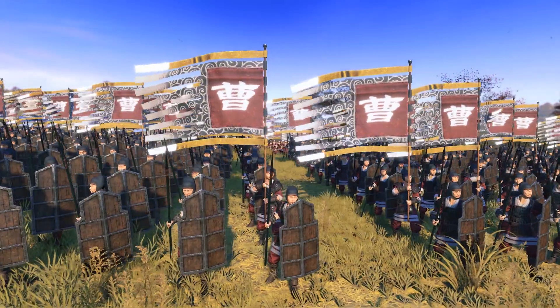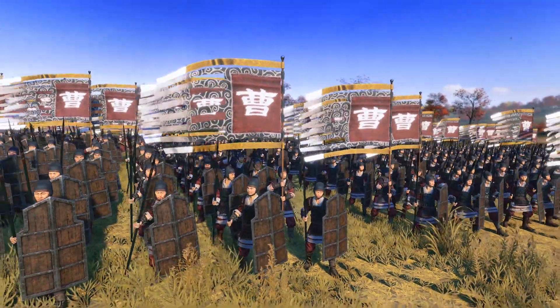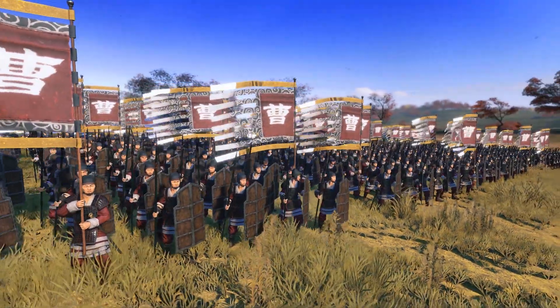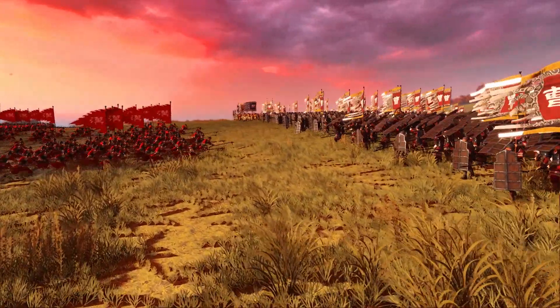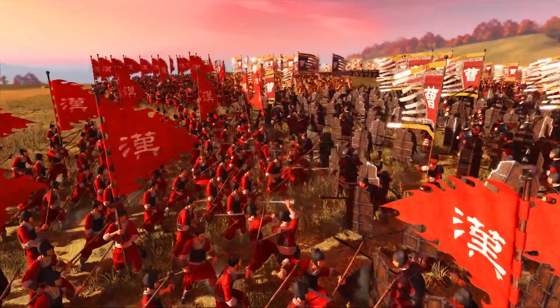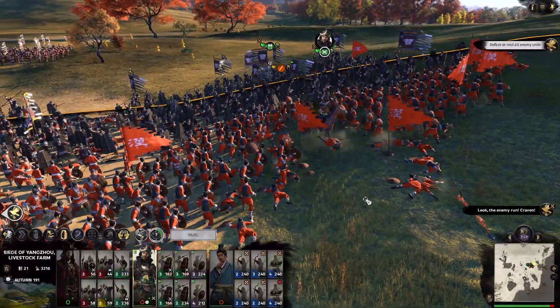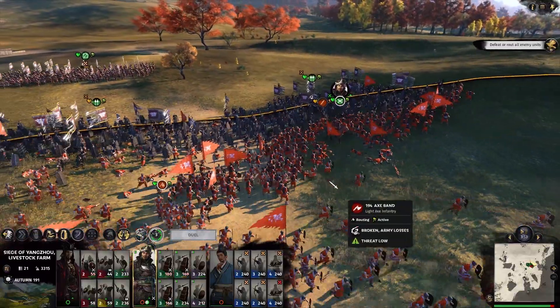Spearmen are your principal counter to cavalry. All units, when stood still, get the bracing effect, meaning they'll get knocked around less and maintain formation better when they're charged. But when spearmen brace, they get a special bonus called charge reflection versus mounted. The faster you run towards a pointy stick, the worse it's going to hurt — and that's precisely how spearmen work.